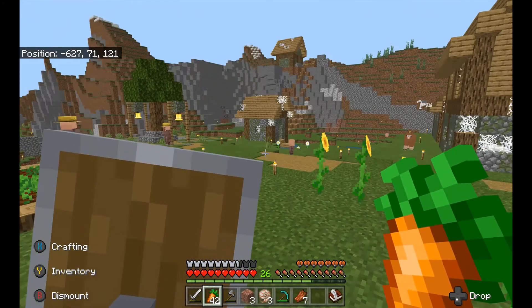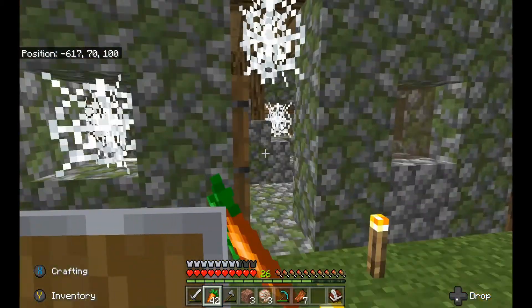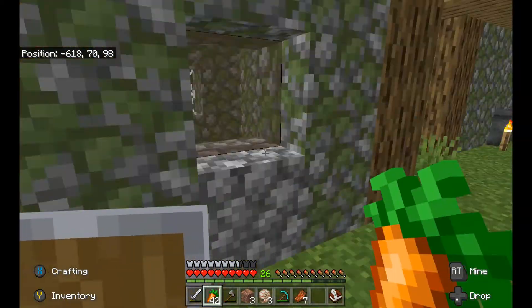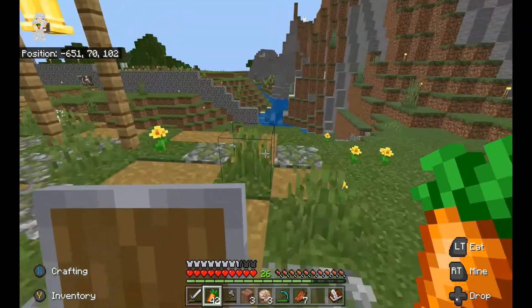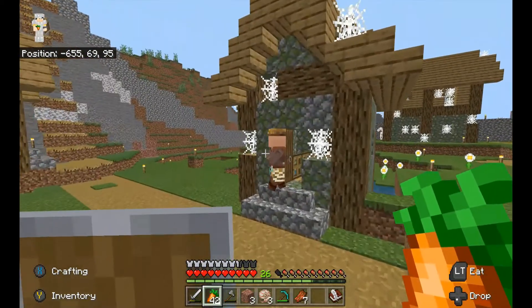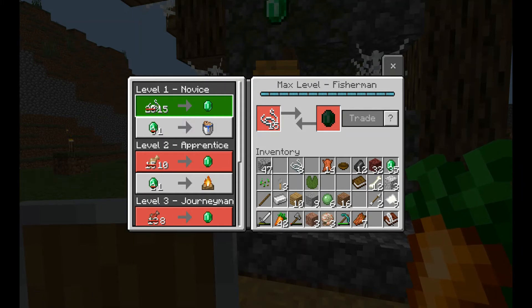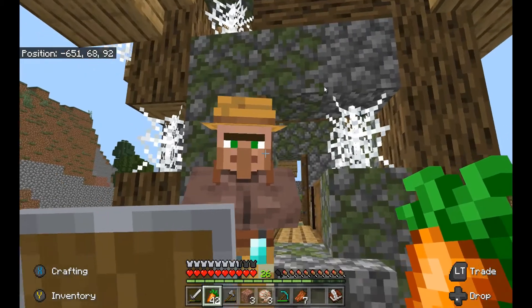I've rehabilitated this place — all of these villagers, except for the baby ones, were zombies. But now they have doors and beds. I discovered something really nice: there's a fisherman somewhere here. I had absolutely no clue that string could be sold to fishermen — that makes my spider spawner so much more useful, it's insane. I did a bunch of fishing and this is the first villager I've maxed out, so I shall dub him 'the Max.'